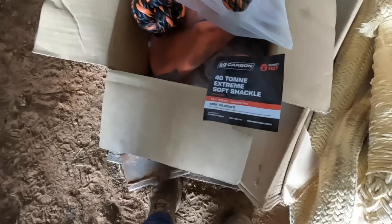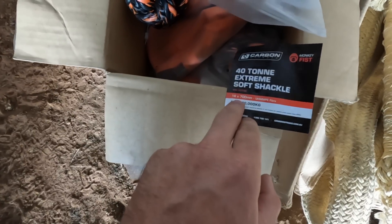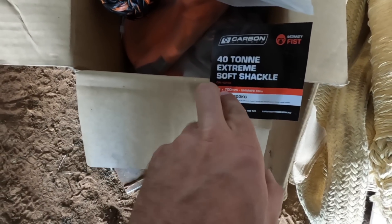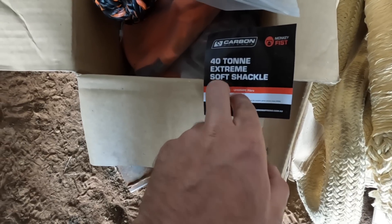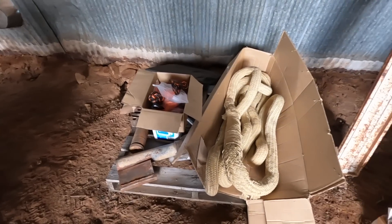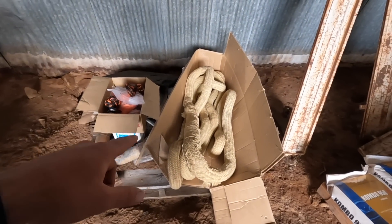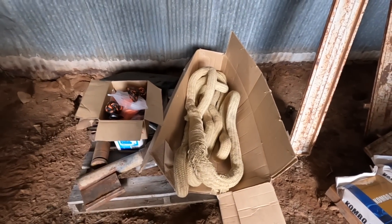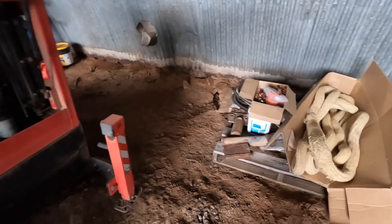The soft shackles are made of UHMWPE fiber - 16 by 700 millimeter - so that's going to be absolutely great to test. At some point we may even do a break test with it just to see what its actual capabilities are. It'll be very interesting to see how that all goes.